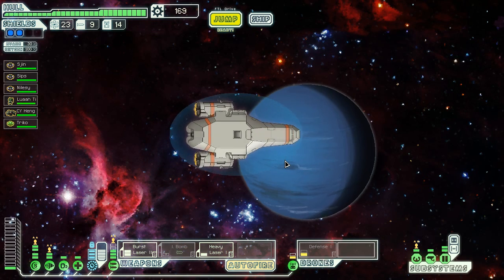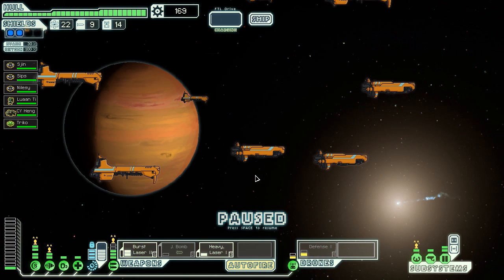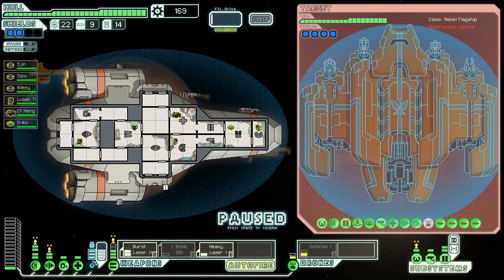Only one jump until the enemy ship is in range. It's jumping to there - we've got to get to that location and intercept them. Oh no. This is it - the rebel flagship. Oh my God, look at the size of this thing. It's got one, two, three, four weapon systems. A drone bay. A cloak. It's got everything. This is going to be a hell of a fight. Four shields as well. And we can't upgrade our ship - we should have spent this scrap. That was a schoolboy error. Well, this is it, guys. It's game time.